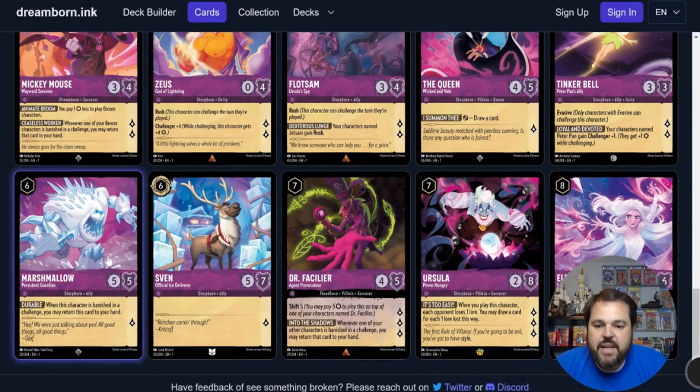Then we have Marshmallow — a 6-drop uninkable 5-5 with 1 lore and the ability Durable: if this character is banished in a challenge, return him to your hand. In limited I think he's fine because Amethyst has enough cards to naturally ink up to 6, and being able to get to 6 naturally is very important since he's uninkable on the high end. That 5-5 body is very, very big and you're basically going to keep challenging with this guy forever. His lore generation is pretty inconsequential at 1. For constructed that's not going to cut it — people will have direct removal and won't even need to challenge him. You can't run a ton of them in limited due to being uninkable, but if you get one in your deck he will absolutely be a house.